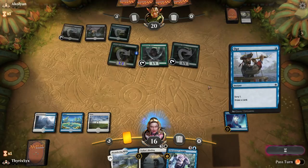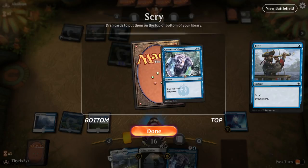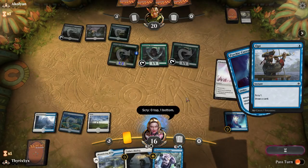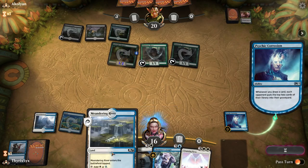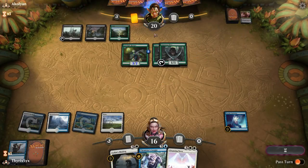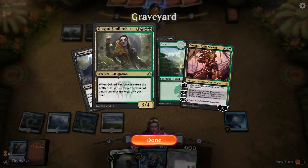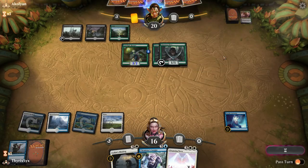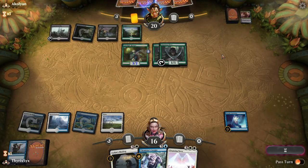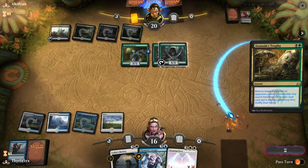I'm going to Opt here. Chemister's Insight is nice, but I think I'd rather look for something else — like a Cleansing Nova. That's a nice get for me. My opponent would have been able to cast that if they had a land and blow up my enchantment, so that's nice. This is definitely a more graveyard-centered deck — they do have Findbroker. Tap land, so I don't have to worry about a Vraska, at least not a big one. But they have Assassin's Trophy, which is unfortunate.